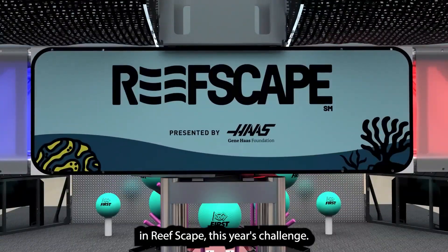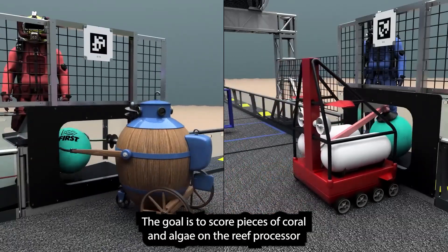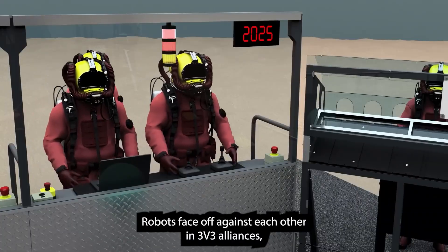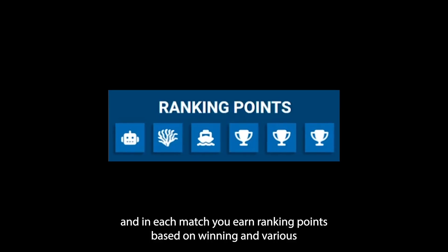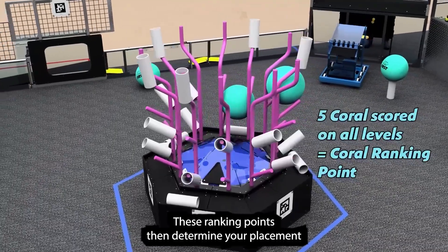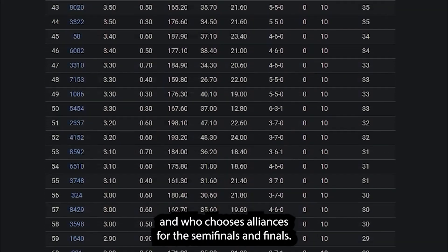In Reefscape, this year's challenge, the goal is to score pieces of coral and algae on the reef, processor, and in the barge. There's also a cage at the center of the field that robots hang off of at the end of each match. Robots face off against each other in 3v3 alliances, and in each match you earn ranking points based on winning and various other things you can accomplish, like Auton, hanging, or scoring a certain amount of coral. These ranking points then determine your placement and who chooses alliances for the semi-finals and finals.